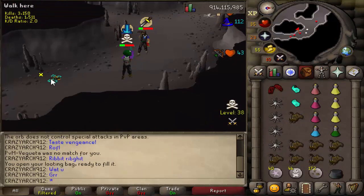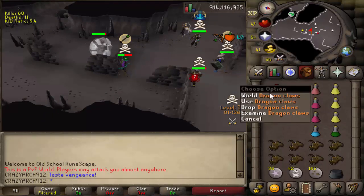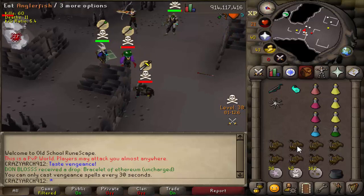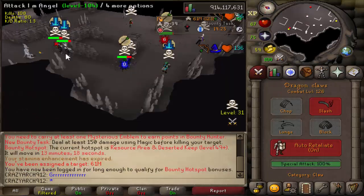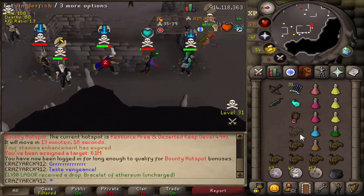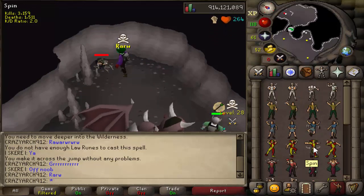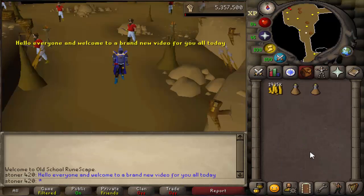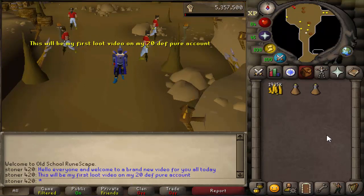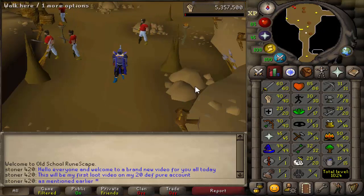So there you have it — 14.6 mil is the overall profit from 1000 Crazy Archaeologists. For all you iron men, hopefully you got a good idea of the Rune Crossbow drop rate and all the common drops you can expect. You can make more in a Bounty Hunter world but expect to be attacked constantly. Averaging about 50 kills per hour, it took about 20 hours total. I appreciate all the feedback on the lower-level monster idea — I'll get to that very soon. Thanks for watching, and I'll see you guys in a few days. Mr. No Sleep out.